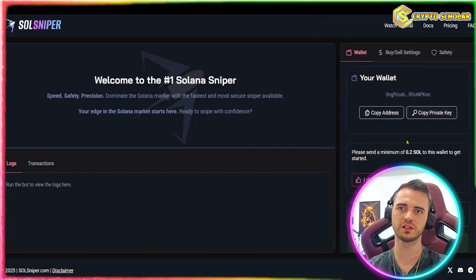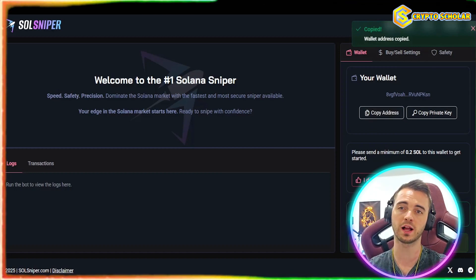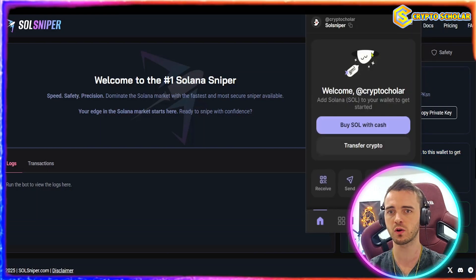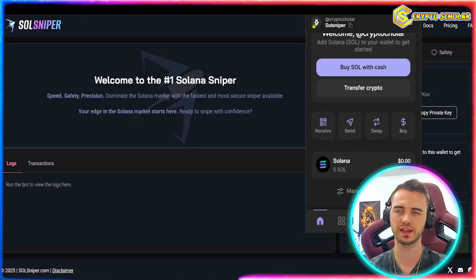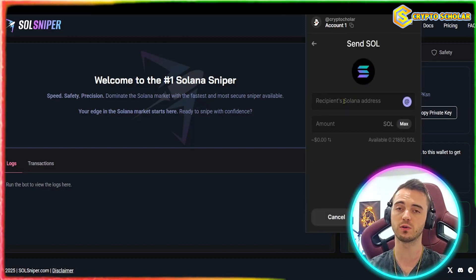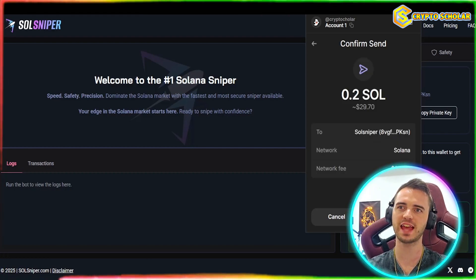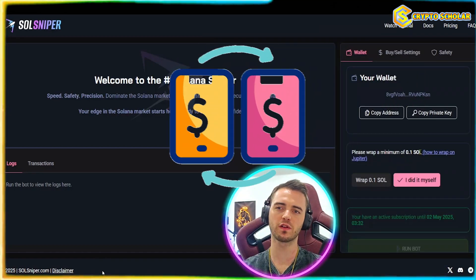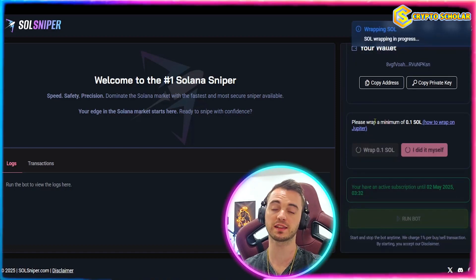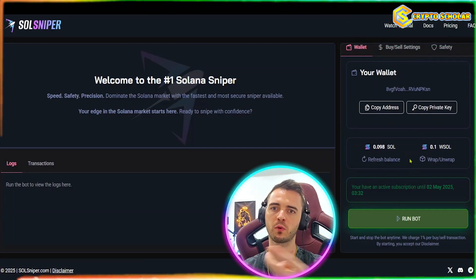Now you're going to want to fund this wallet. You can do so with various methods on Phantom, or you could just transfer from your other Phantom wallet like I'm going to do here. It's super important before we start — you have to send a minimum of 0.2 SOL to get this all flowing; this covers fees, investment, and everything like that. We'll send SOL to the SolSniper wallet, paste that address in, put in 0.2 SOL, press send, and confirm that transaction. It's asking us to wrap 0.1 SOL, so let's go ahead and do that using the button on the platform. We now have 0.1 SOL and 0.1 SOL that's wrapped, which is useful for things like pump.fun.